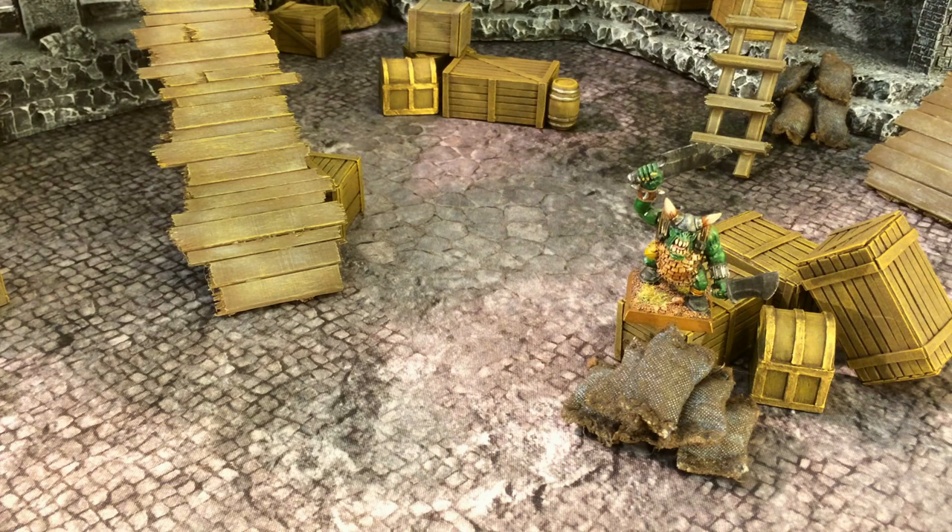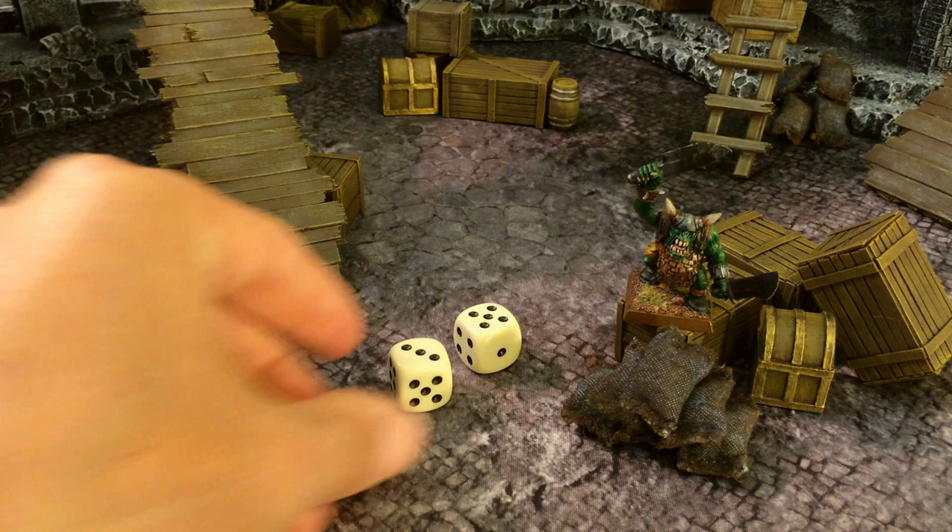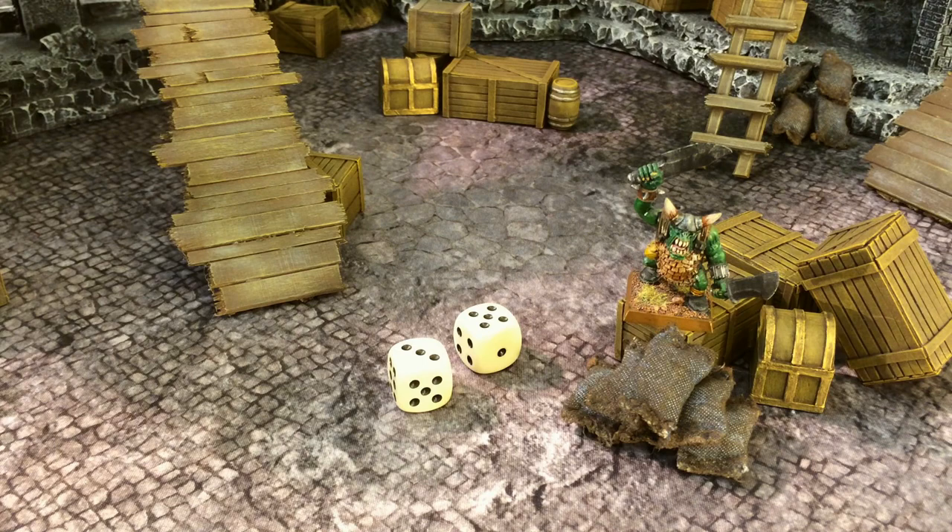Leadership tests are run slightly differently. In this case, you use 2d6 in order to roll. What you need to do first is look at the leadership for your model. With our orc boy it is a 7. You roll your 2d6, and anything that is equal to or less passes. In this case we got an 8, and that is a fail on the leadership test.